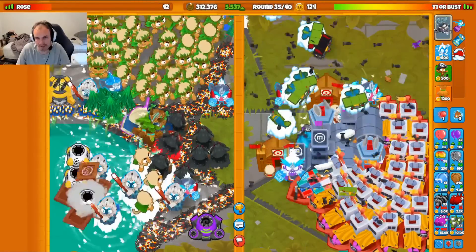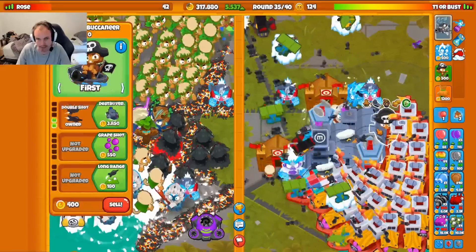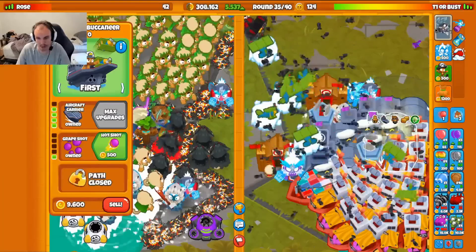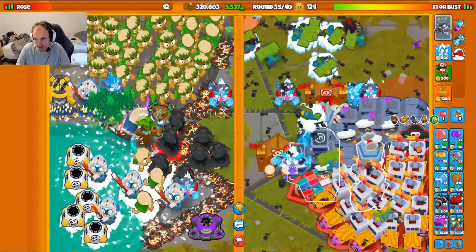Pretty much all my defense is set up right now, except I need to spam carrier flagships and stuff. What I'll do is make a Village on the water if I can fit it. I don't know when to rush this guy — I'm nervous. I need to get my defense down with all these carrier flagships, but the problem is I need to sell my farms to do that because it's the same space. I have so much money in hand right now though — $300,000. I still have 5.5k eco to rely on, so I can sell some of these and still be making solid money.